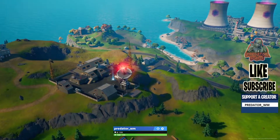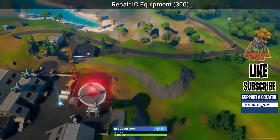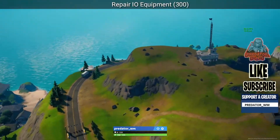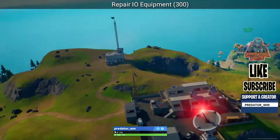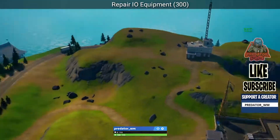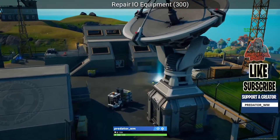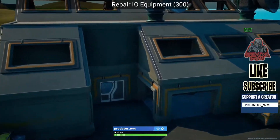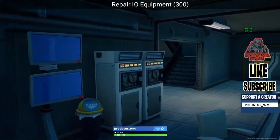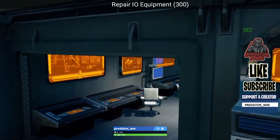First up: repair IO equipment. It's very obvious that you need to go to one of the IO bases — there's a lot of them. I'm gonna show you this IO base, which has three locations. It's next to the radio station, next to Craggy. If you come over here and enter from this door next to the launchpad, you get inside right here.